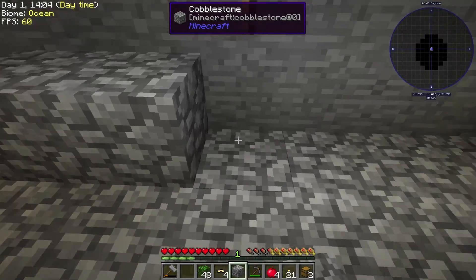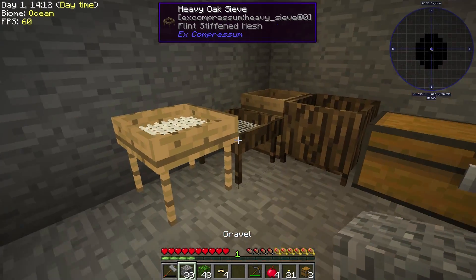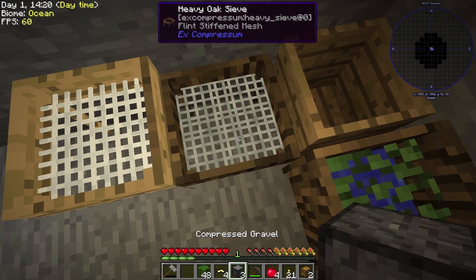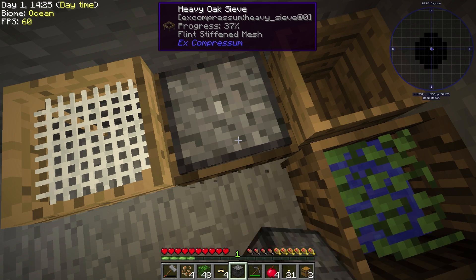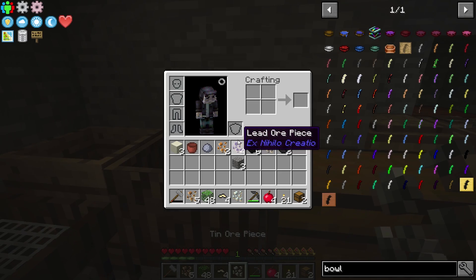I was going to do some sieving really quick — I know a lot of people get angry with me; it doesn't matter whether I say sieve or sieve, people still get angry. Let's go over here and break the compressed gravel. We're actually going to compress this because I have the heavy sieve — it's going to make it so we do a whole bunch at once. It's a little less efficient but it's way quicker. Just going to kind of sieve stuff down and we're going to get a whole lot of resources thrown at us all at once.